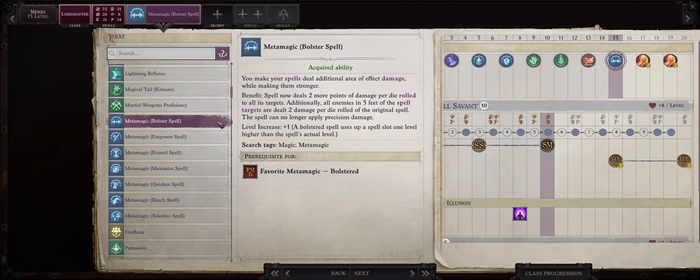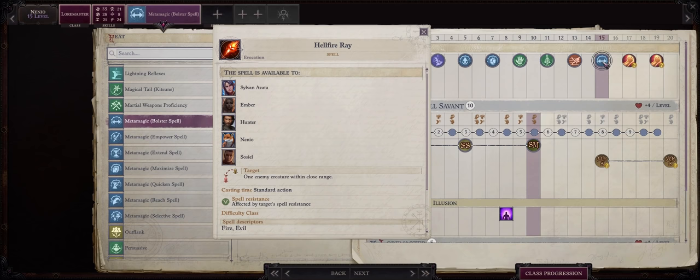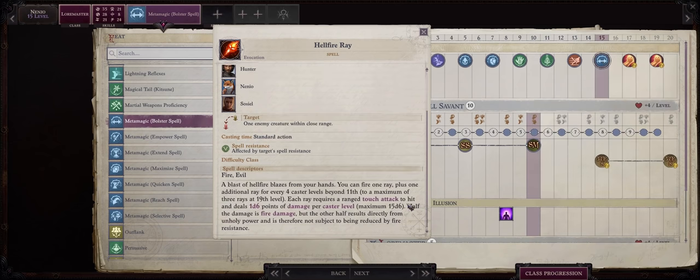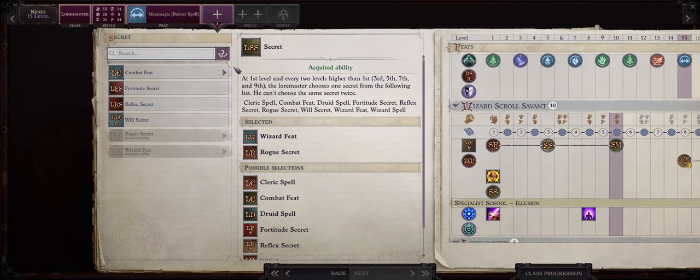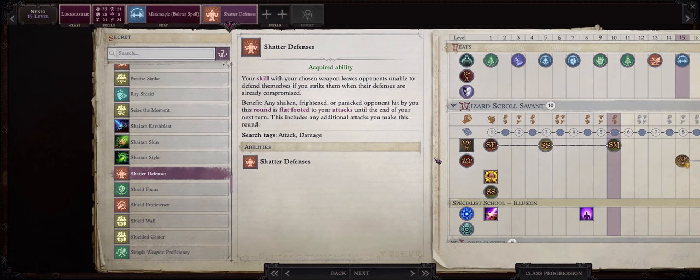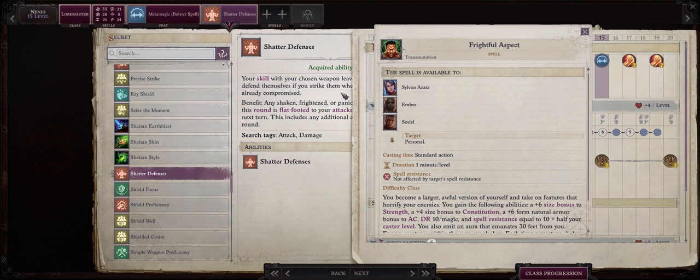At level 15 I would pick bolster spell to increase the damage of our hellfire rays even further, and remember starting from this level we will actually fire two whole rays per casting for 30d6 damage minimum. At level 15 we also get another special lore master feat, and in this case I like going with combat feat: shatter defenses. Shatter defenses lets you target the enemy's armor class as if they were flat-footed, so long as they are shaken or frightened. Flat-footed enemies lose a massive amount of armor class, so this can help Nanyo hit her hellfire rays and even her normal attacks with a crossbow.